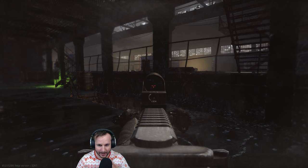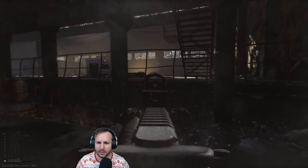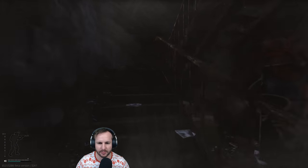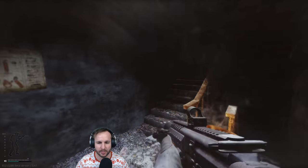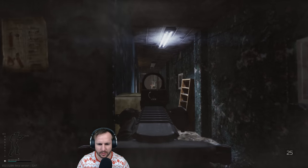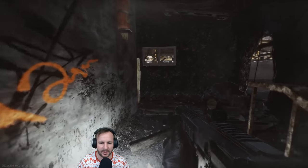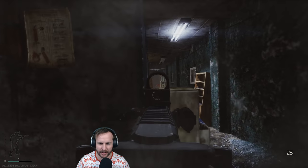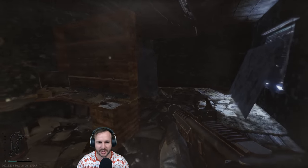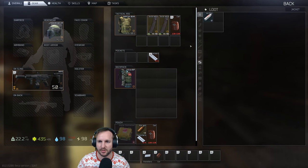Sometimes you get them as they're coming over towards you. Crosshair placement is important. I heard a noise above me so I'm going to move into a better position. Hear that crunch? That spot - it never sounds like any other spot in that area. If you hear that crunch, someone's in that area. Always be listening out for that. Checking jackets quickly for keys because they make good money.